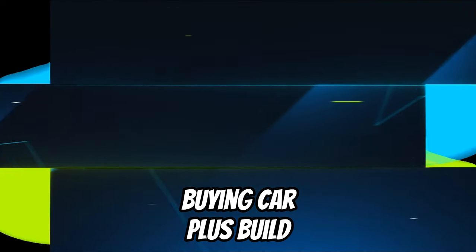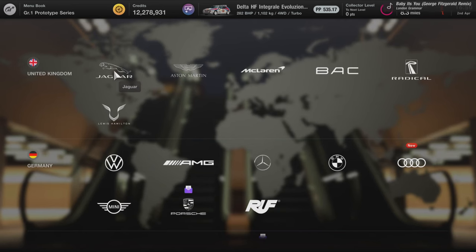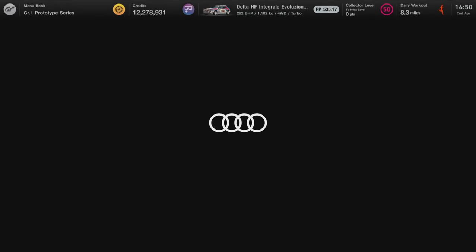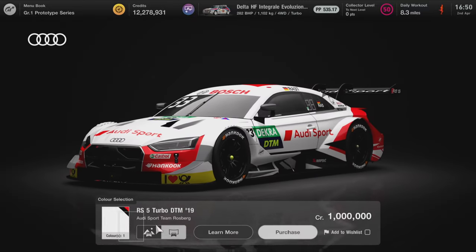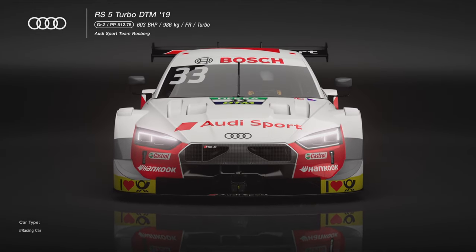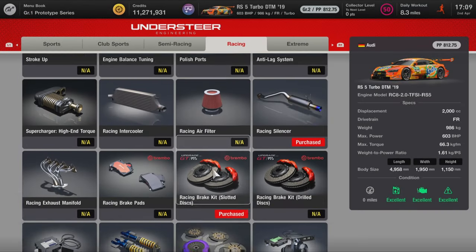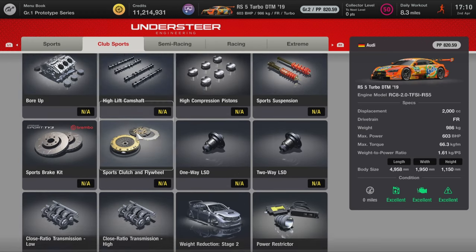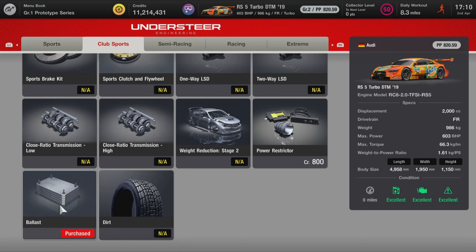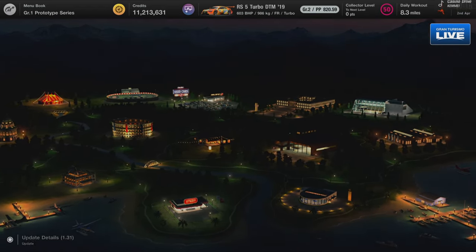The first thing you're going to need to do is go into Brand Central. Go into Europe, pop over to Audi, which is in the Germany section. Once you're in there, go into the showroom and select this car. It's not the cheapest of cars, but you will make your money back within the hour. I would recommend having it because you'll probably be using it in daily races over the next few weeks. Then pop over to the tuning shop, go into racing, and buy the racing softs and the racing hards. Then get your ballast and power restrictor from the Club Sport.